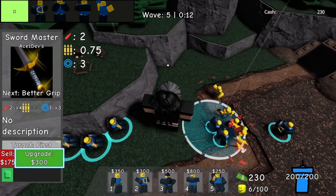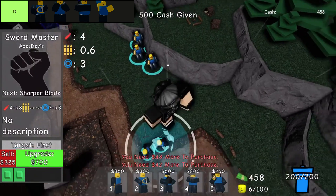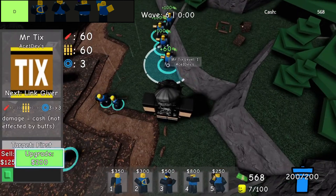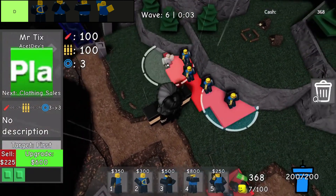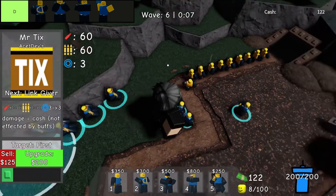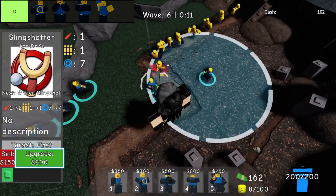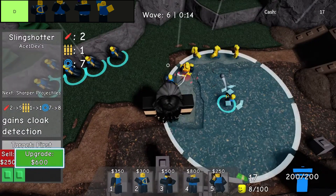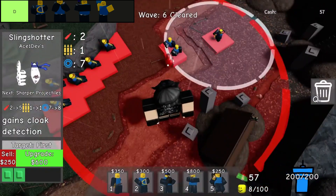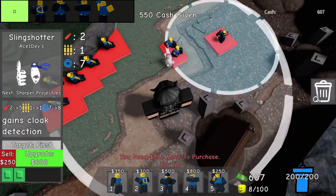In Doomspire Defense, the Slingshotter ranks in the D tier due to its extremely cheap cost and limited effectiveness. This basic ranged tower is useful primarily against weak enemies during the initial waves, providing a modest defense when resources are tight. However, its low damage output and range mean it quickly becomes obsolete. Players are advised to replace the Slingshotter with more powerful options, such as the Arsenal, as soon as they have the funds to do so.